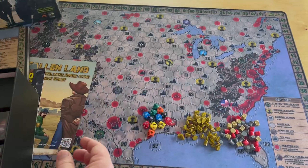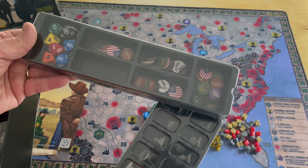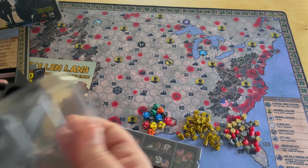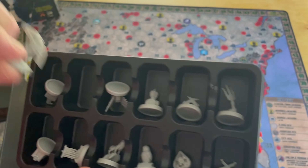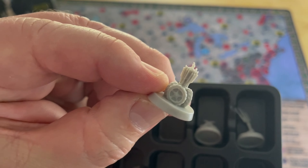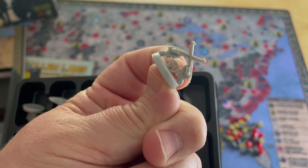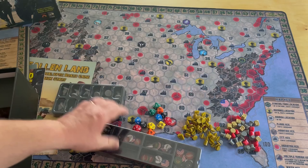A bunch of baggies are included - always nice to get those so you can organize things. One of the really cool things about this game is they have plastic injection molded trays to hold all your various components. These are your faction symbols. I've seen some people who have painted these - I'm not going to paint mine, but maybe Alexander will. You can see there's an angel, wing and wheels, a bundle of arrows around three tires, an owl. These represent the different factions - you have crossed six-siders. If I remember correctly, one was in Texas.